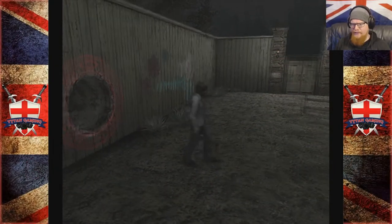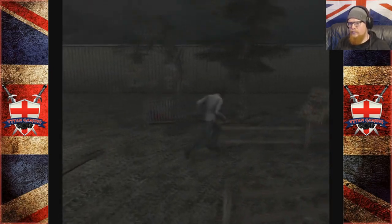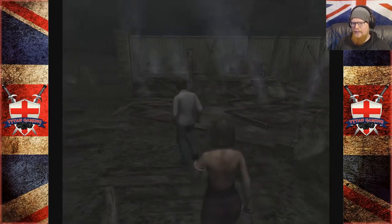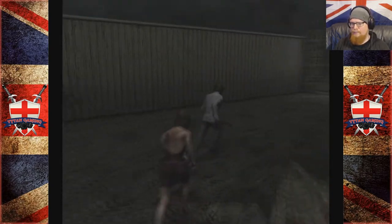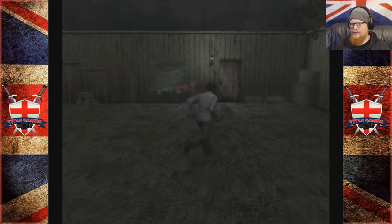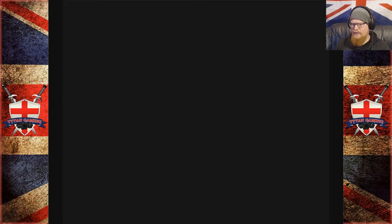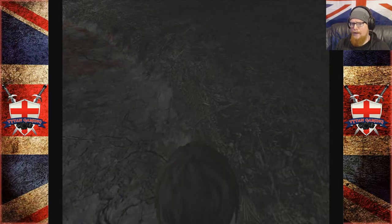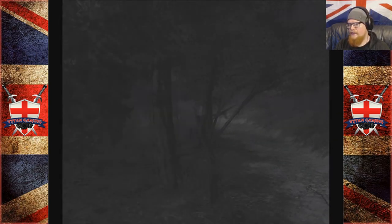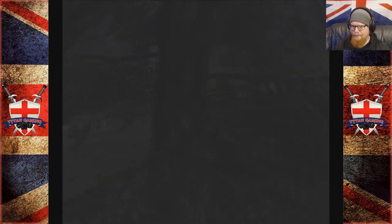Welcome back to Silent Hill 4. When we last left off we got to the forest world again, found a candle, and found out that the orphanage has burnt down. Apparently we need to assemble a doll or something. It did mention something about looking in a well, so there was a well back here. Let's go have a look. We did find some enemies but I don't know if we need a torch or something.